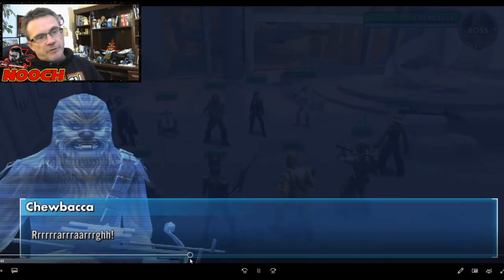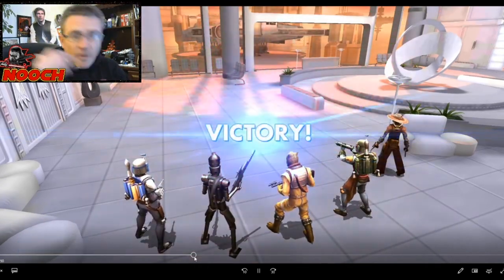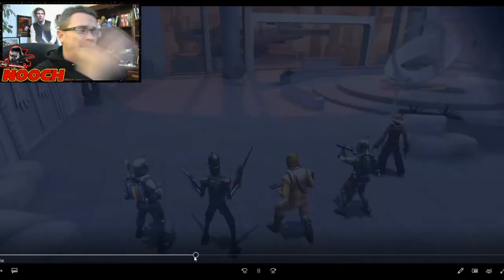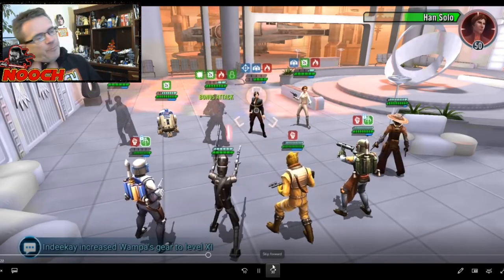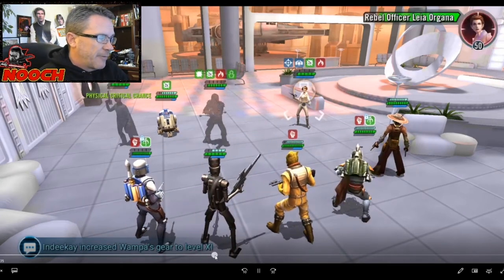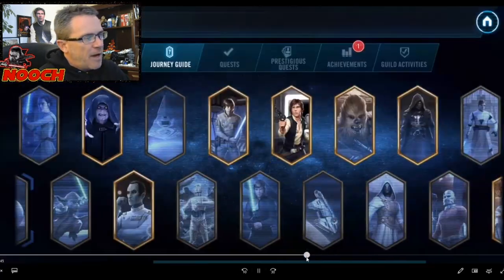Here is the bounty hunters hunting Chewbacca. Same deal — every level you complete gets you 50 crystals. Nooch's bounty hunters are pretty good so we got through level four. One more level and I would have activated Chewbacca. You have to be careful with gear — especially free-to-play — you don't want to be gearing bounty hunters to gear 11 or 12. I did level Bossk to gear 11 for a ship, thinking I'd use it for the Finalizer — but that's a different video.